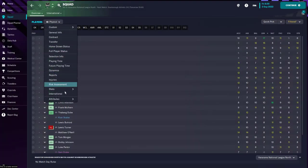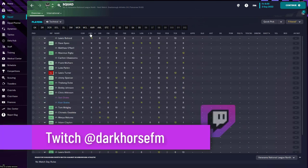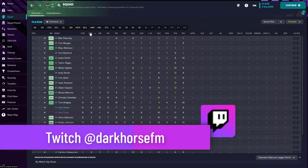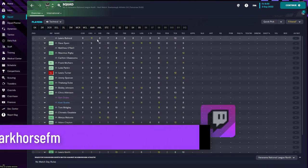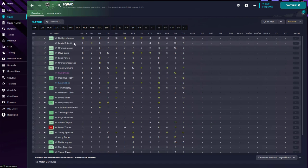The next attribute I filter is technical, and within that I look at corners to see who the best corner taker is. Louis Botroyd has a crossing ability of 11. Bobby Johnson has corners rated at 13, and Louis Botroyd is at 19 for crossing — so we don't have a lot of corner takers in this team.